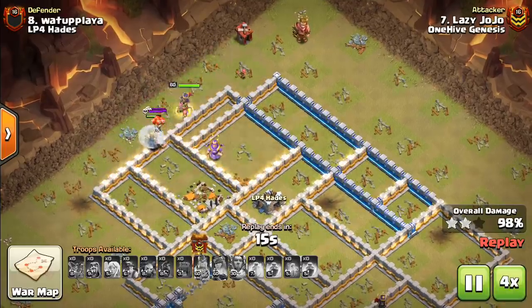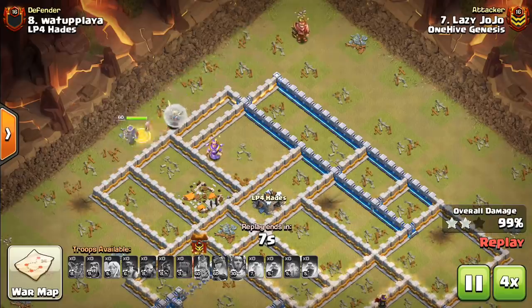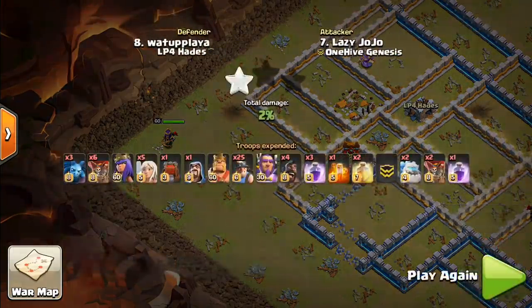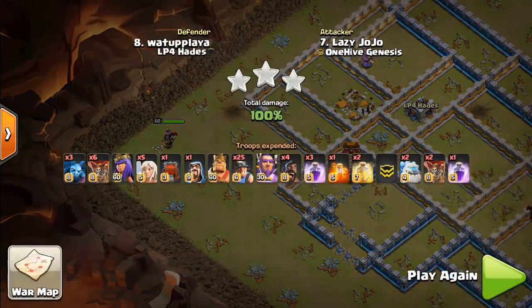Also, creating that pathing for the Miners — you don't want it to be too wide; you want it to be like three to four buildings wide going through. In this case the Miners start to slow down, but the Queen is still alive to finish off the rest of this base. So a nice hit. This is definitely a go-to strategy in addition to the Dragons. Last building goes down and we will move right along.